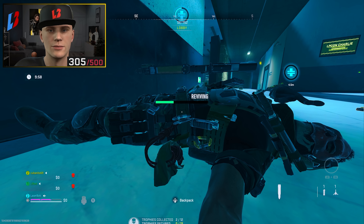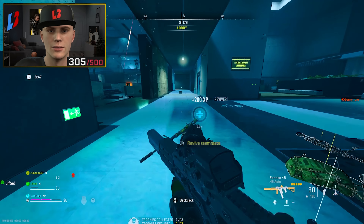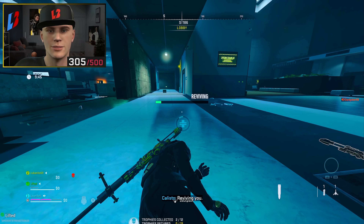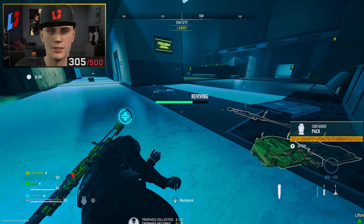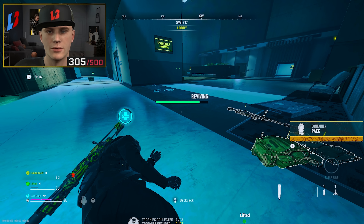The next vest is the Medical Vest, a three-plate vest that allows you to revive teammates faster and gives you a faster self-revive. The barter recipe requires three bandages, one watch, and one liquor. It provides those two key benefits.